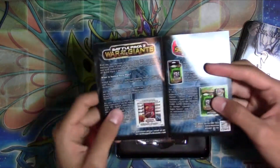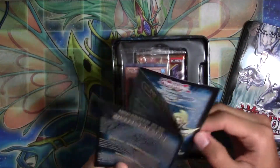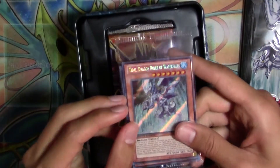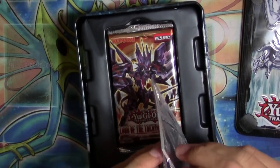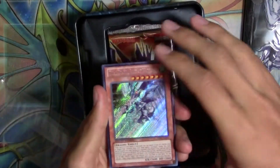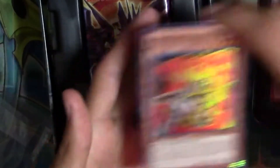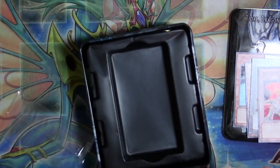We have right here a Shonen Jump insert. So yeah, Konami. Let's go ahead and get started. Right here we have Tidal, Dragon Ruler of Waterfalls. Let's go ahead and open these first. I'm really excited for the Catastor — I already have a BLS, but Catastor is just really cool for me to have. I've wanted that card for so long but didn't want to shell out the $20 for it. So we have the Tidal, BLS, Catastor, Gustav Max, and Bear. Wow, I just love that Catastor. Oh my god, I wanted that card for so long.